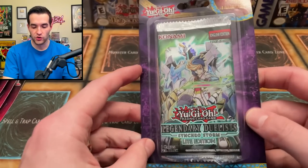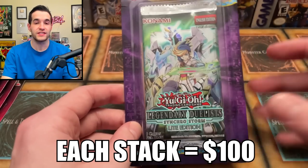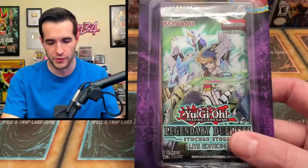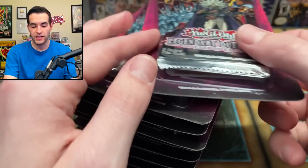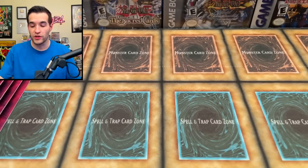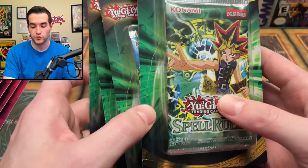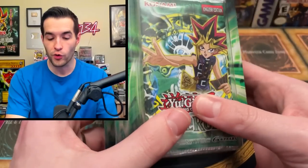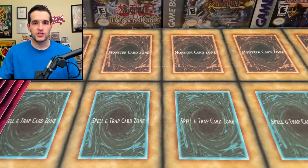Here's how this is gonna work: I have a $1 blister — Legendary Duelist Synchro Storm — but it's not going to be $1 versus $100 straight up. Since $1 is a little low, the total amount of blisters in each stack will equal $100. The reason these are so cheap is because they're the light edition, so instead of 100 of these, we also have $10 blisters which is Legendary Duelist Rage of Ra — 10 of those. Then a $20 blister which is Rise of the Duelist — five of these to equal $100. Then four $25 Legendary Duelist blisters, and a singular $100 Pharaonic Guardian blister. We'll total up the pulls from each stack and see who wins.